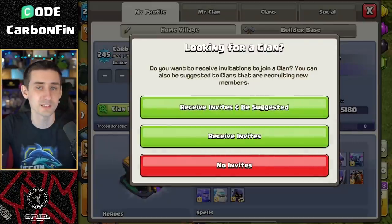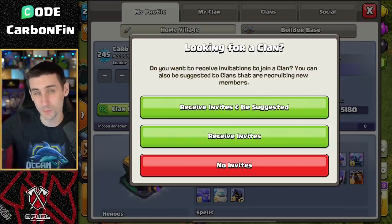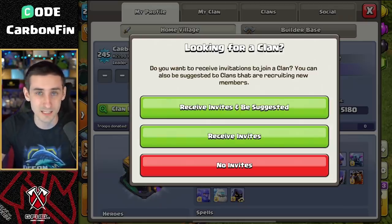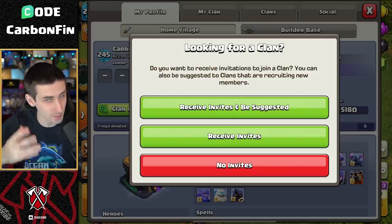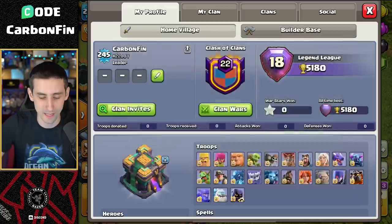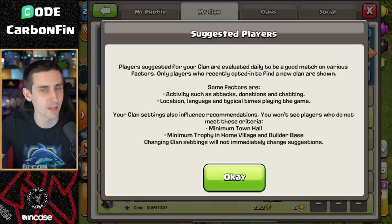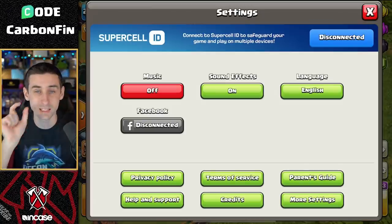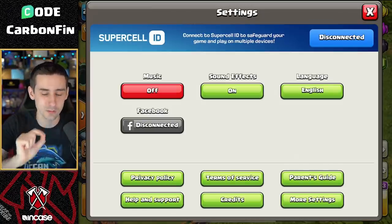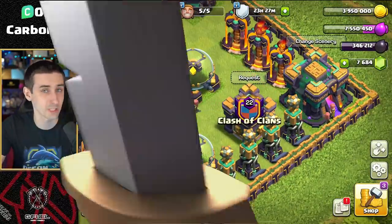The next change is regarding the recruitment tool. If you go to your profile and clan invites, you can turn invites on or choose to receive invites and be suggested when people are looking for clan mates. Otherwise you can turn that off, just receive invites so people can send them, or have no invites at all. If you are a clan leader, you can go to Find Members and there's a pop-up to help you. You can also filter by language in your settings so you can find someone who speaks your language.